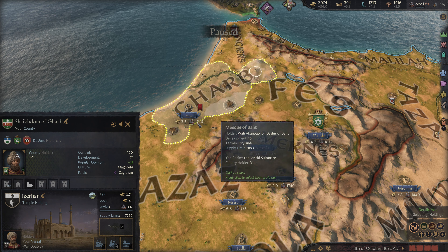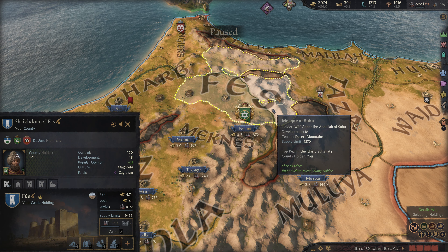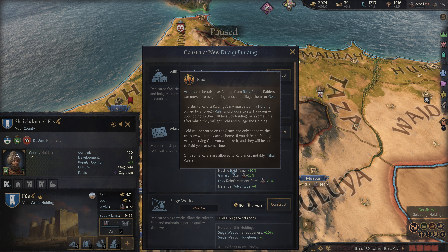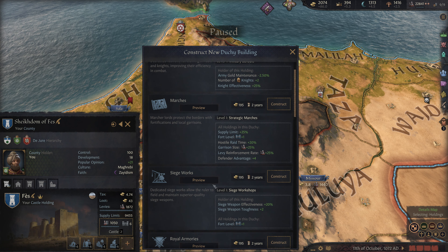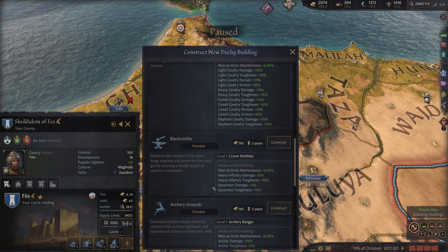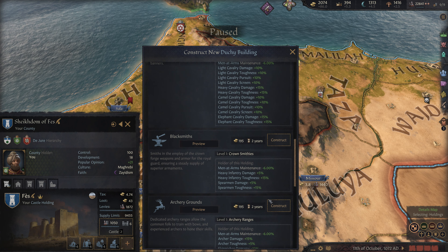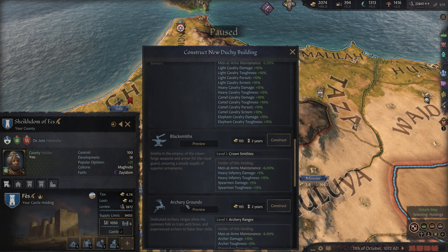This county is done. Let's check through our capital county. We can construct here our duchy building, and we definitely should. I think we're probably going to go for blacksmiths to get our men-at-arms better.